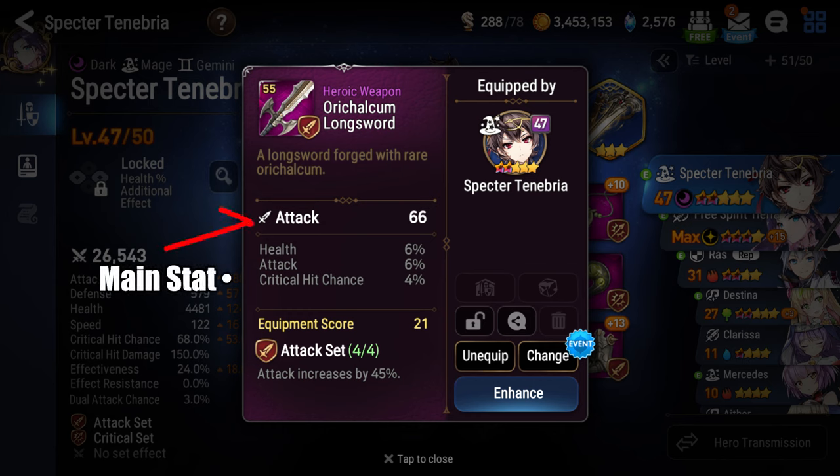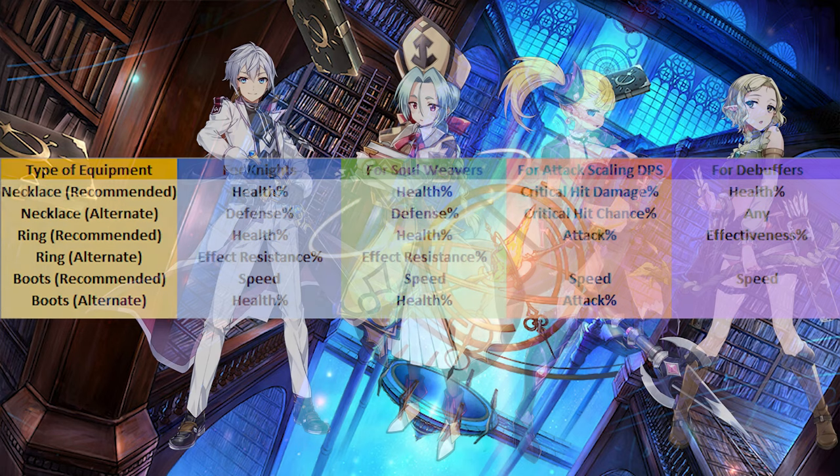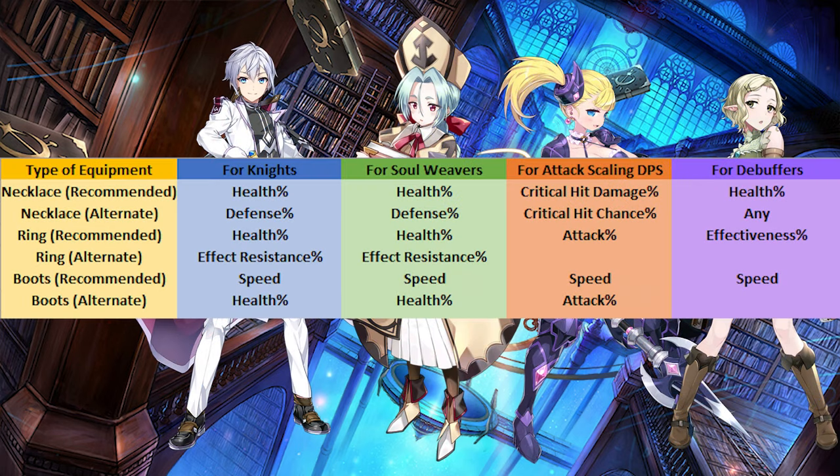The main stat of a piece of equipment refers to the value displayed here. For weapons, helmets, and armor, this statistic is fixed, so don't worry about it. Necklaces, rings, and boots can have varied main stats. To help you get started, I've shown some of the most useful main stats for each piece for your knights, soul weavers, damage dealers, and characters that rely on debuffs.